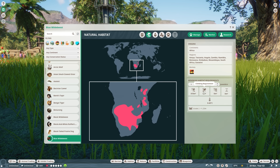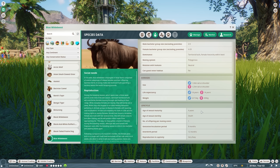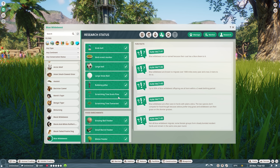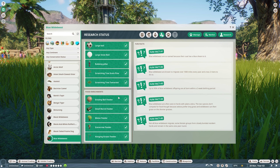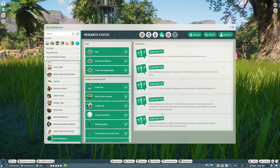The Blue Wildebeest is of least concern. Their natural habitat is mostly in African regions. One Blue Wildebeest needs 410 square meters, no other requirements, and they can live in a temperature of 8 to 40 degrees Celsius. Species data: you need 4 to 20 animals — one male and up to 19 females in one habitat. Guests cannot enter their habitat. They mature at four years old with one offspring.